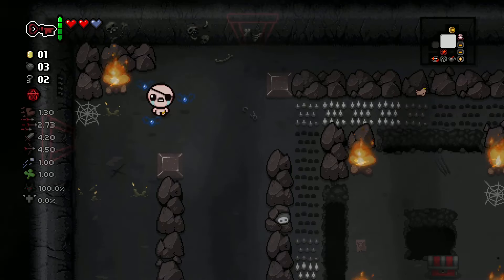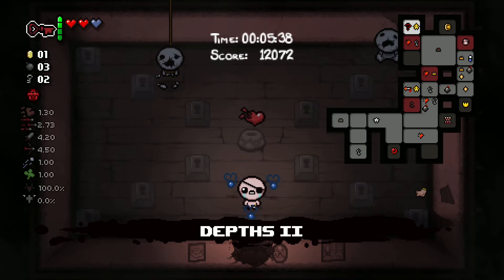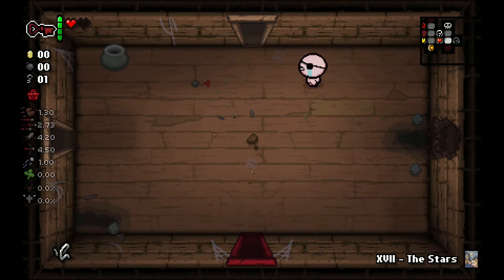This is the most common ultra secret room behavior on large floors — it's usually connected to two red rooms and can be found easily just by looking for the staircase-looking patterns on the map. Right now I got a really rare situation where the ultra secret room is actually located in place of the super secret room.